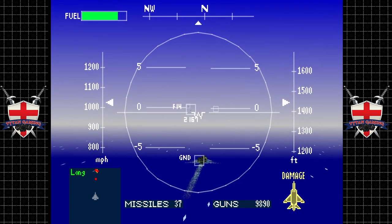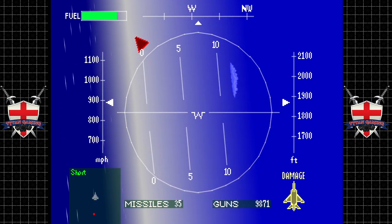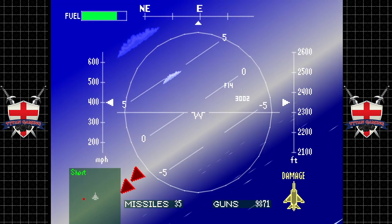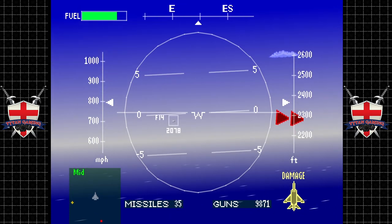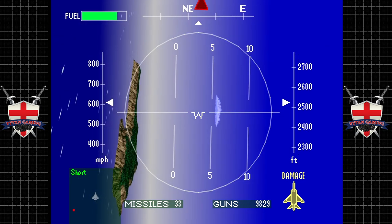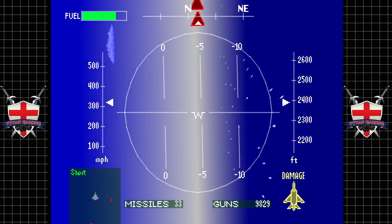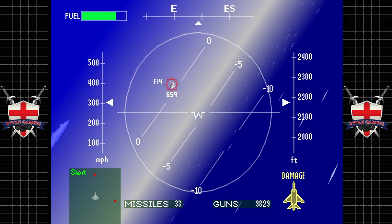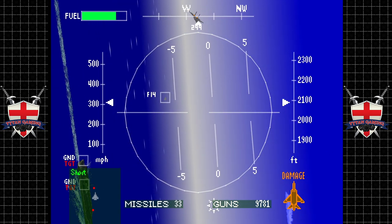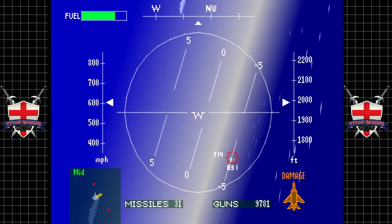F-14s - three of them, which makes sense because we're engaging a carrier, although you'd have thought significantly more than three. You would not want to be this close to a modern carrier - you're basically dead. That's one of the things that would have helped the Royal Navy in the Falklands, having close-in weapon systems on the naval ships, which unfortunately weren't really a thing back then.